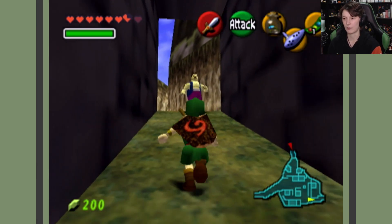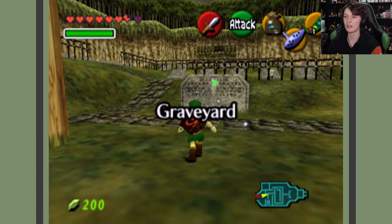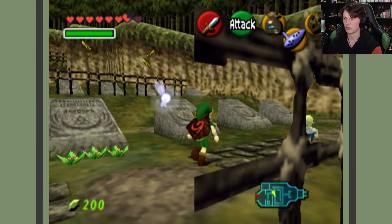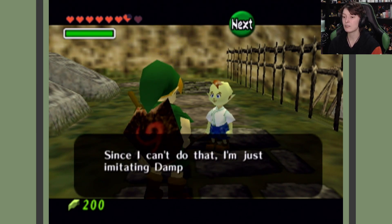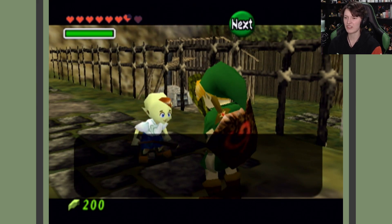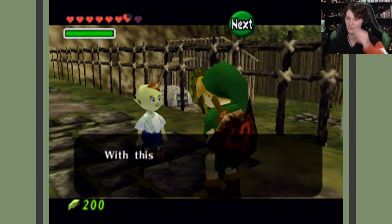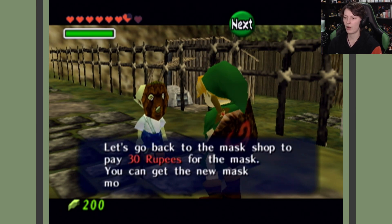I don't actually think he gives you much money — I think he gives you like five rupees or something. Let's chuck on the mask. Let's talk to the kid first. There's also a minigame you can do in the graveyard that gets you a heart piece. Little kids can't go to the heart-pounding grave tour. It's Dampe the gravekeeper! It's just a mask — will you give that mask to me? Sure thing, have it. With this mask I would look just like Dampy. You sold the 30-rupee mask to a kid for full price. Let's go back to the mask shop and pay the 30 rupees.